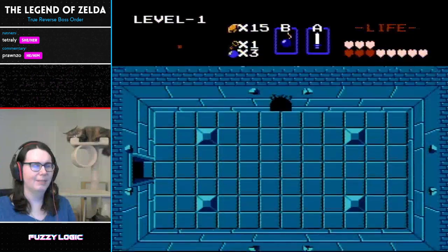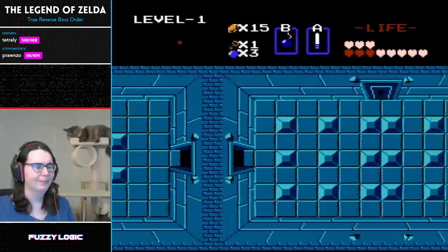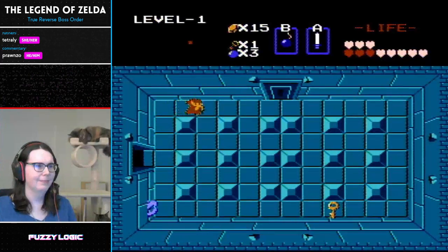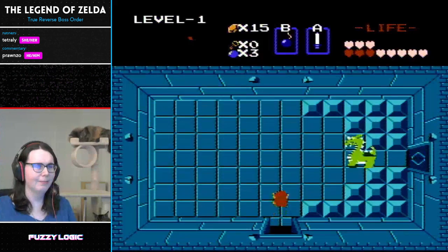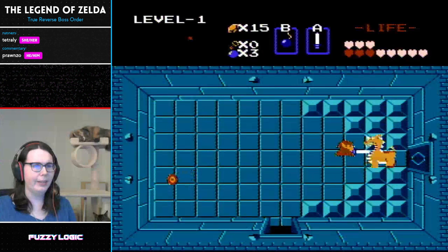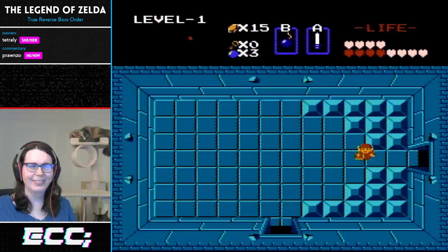She's just making her way to the boss right now — pretty easy peasy. No surprise Ganon hugs. I could get wall mastered, that would be fun. This is the last boss. Three strikes and you're out, and that's time. GGs, Tetreli. Thank you.